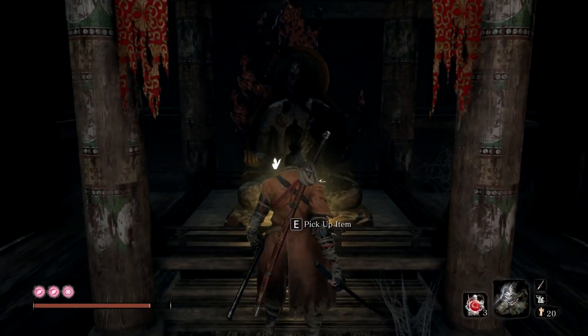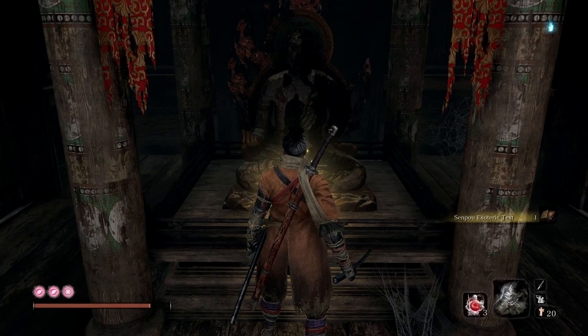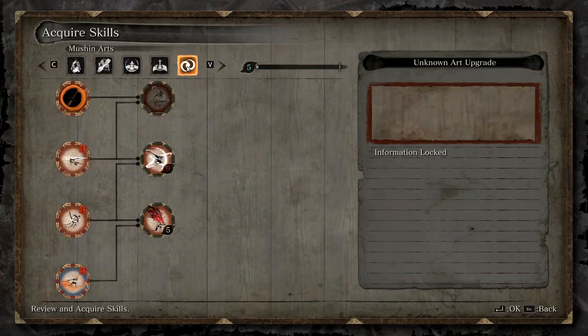And there you have it, right there. You pick up item: Sempo Esoteric Text. And there you have it, there it is.